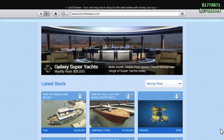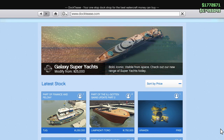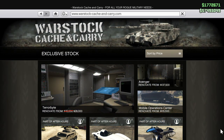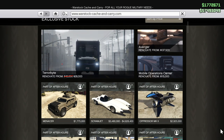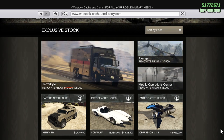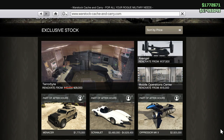Or it could work very similarly to the way Warstock Cache and Carry works. Remember when the MOC was the only vehicle of its kind at the top? Then the Avenger got added and they split it. Now the Terabyte, Avenger, and MOC share that top section. That's something Rockstar could ultimately do for the aircraft carrier as well.